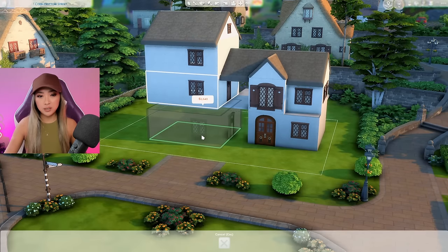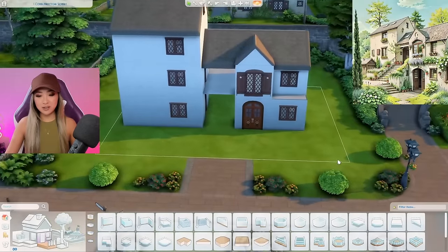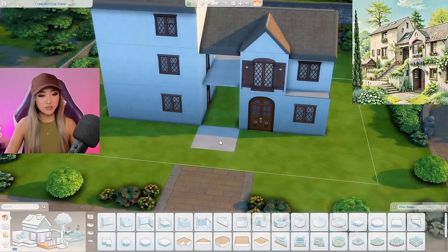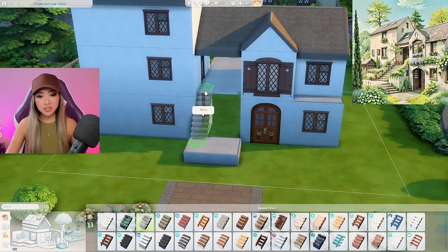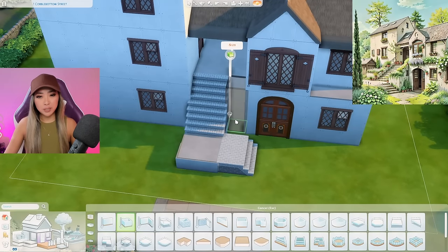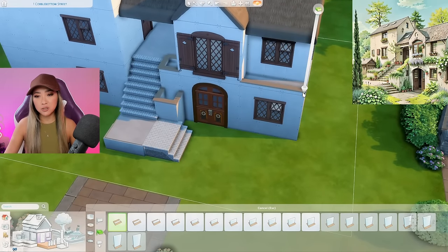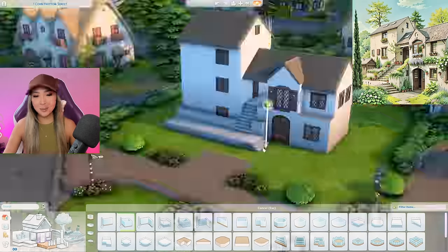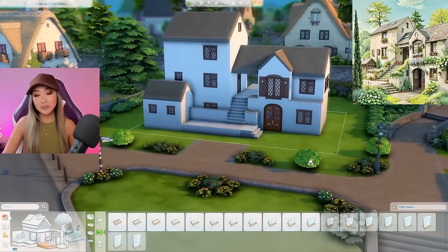I'm thinking we can probably fit another level under here and it will just get hidden by the stairs and the landscaping. For the stairs, as you can see from the photo, it's kind of an L-shaped staircase so I need to make a landing with a platform. I'll raise the flat square up by two or three, then grab these stone stairs from the base game and attach them to the platform to create that L-shape. To create the thick planty railing I'm just going to use half walls, fill the insides with some plants, and extend the platform to the end. It also looks like there's some sort of shed in the corner, so I'm going to try and add that in as well.